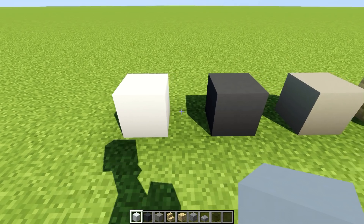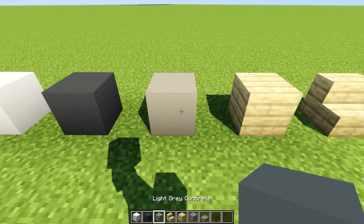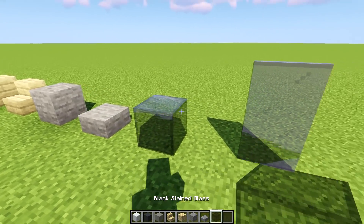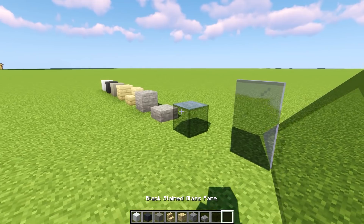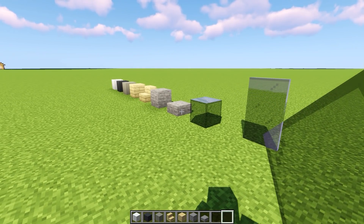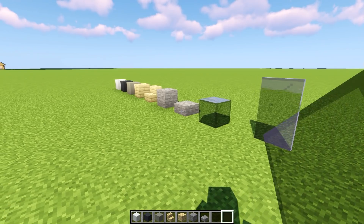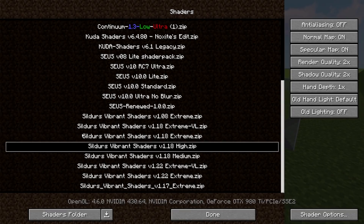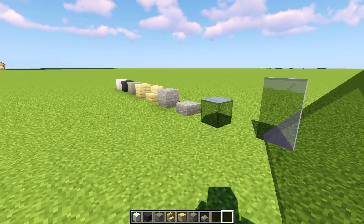The main materials for the house are going to be as follows: white concrete, gray concrete, light green concrete, birch planks and stairs, some stone and stone slabs, some black stained glass, and some black stained window panes. Obviously you can use whatever you prefer. For the video's sake I'm gonna keep it simple when it comes to the amount of materials used.